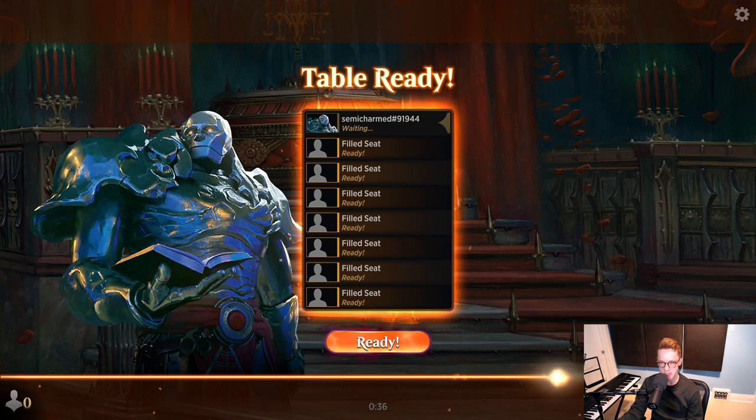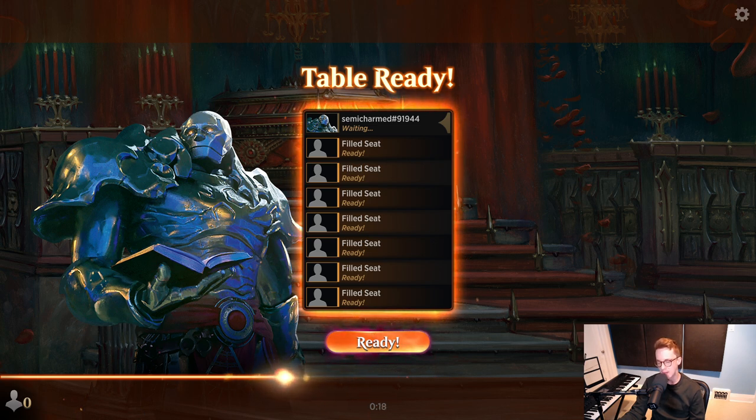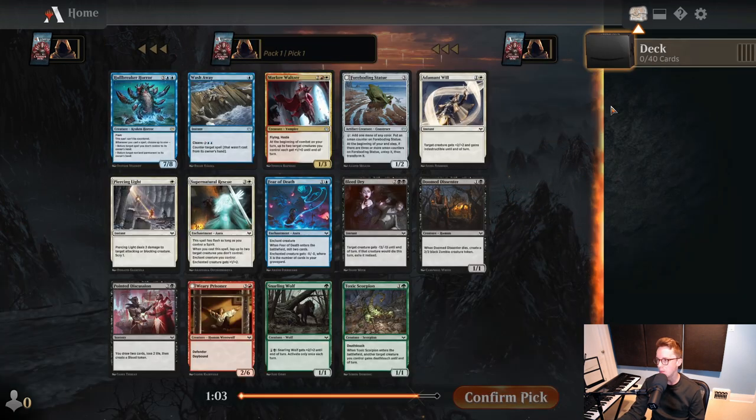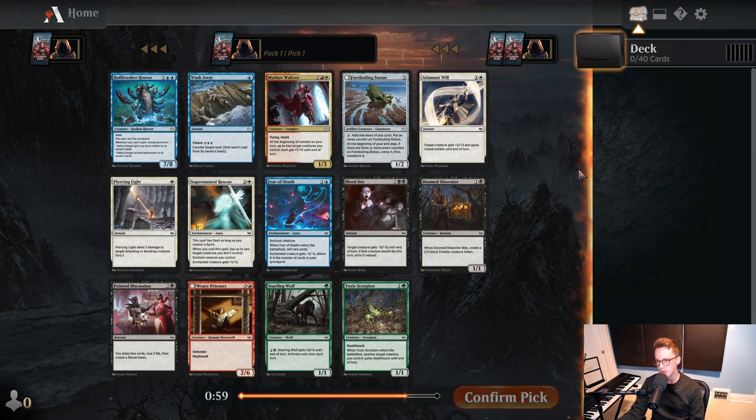If you open a sweet rare, of which there are many, I believe it's correct to sort of try to build towards that as best we can. The rares are a whole lot more powerful on average in this set than they were in Midnight Hunt, and the commons are kind of flat in power level relative to each other. Whereas in Midnight Hunt you were heavily incentivized to draft blue, black, and white because the commons were so good, in this set the colors are actually pretty balanced. So if we open a good rare, we're going to draft towards that. If we don't, we're going to try to bias towards red and black as two of the deeper colors, and white to some extent as well, as the deeper colors at common that have access to good removal.